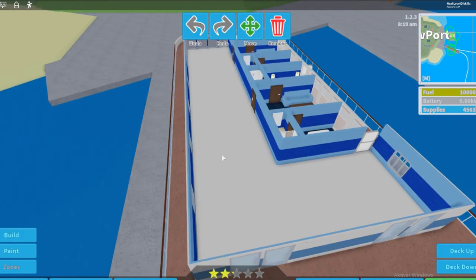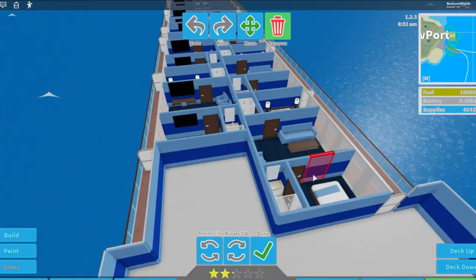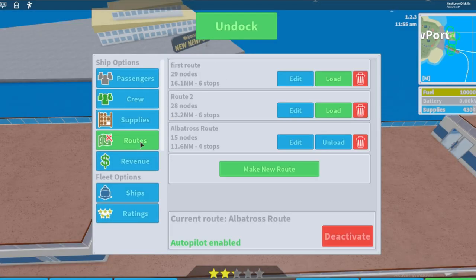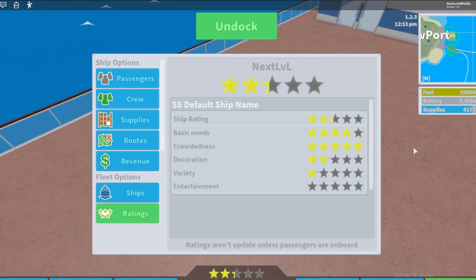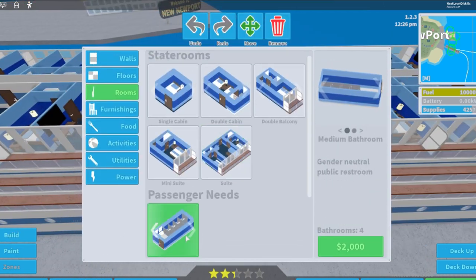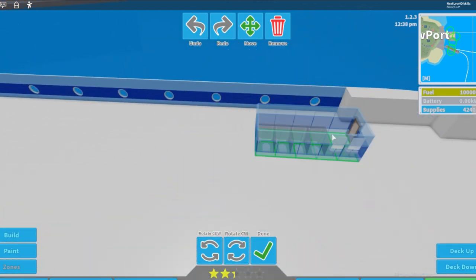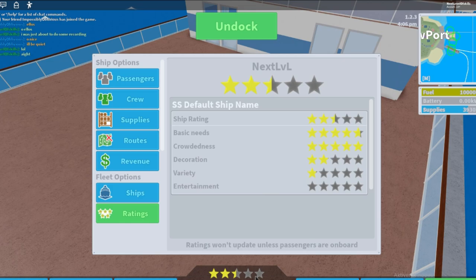About 100 passengers is too many, so play around with it near that limit. Removing some rooms brings us to about 88 passengers, and that holds five stars — so somewhere around 88 is the Albatross limit. Now that we added more rooms, we also need more toilets to keep basic needs up. Adding more bathrooms on the lower deck brings our basic needs back to five stars.